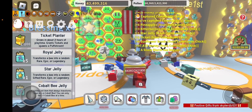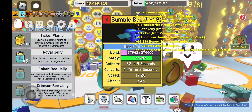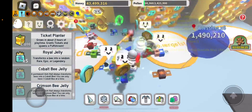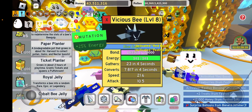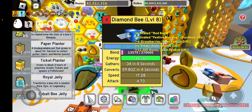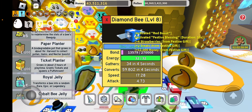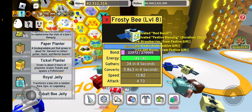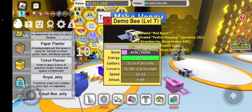So I'm going to use my star jelly on my bumblebee. Bumblebees are good for blue pollen — they convert 5,000 pollen, which is pretty good. Wait, hold up — it says it converts to 100,000 in four seconds! Let me check my bumblebee.